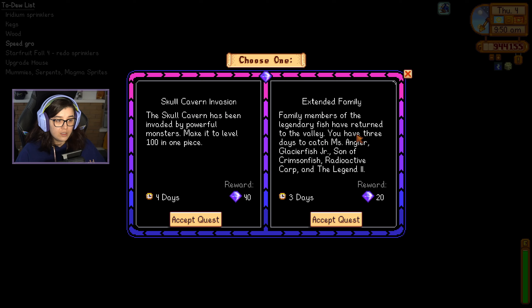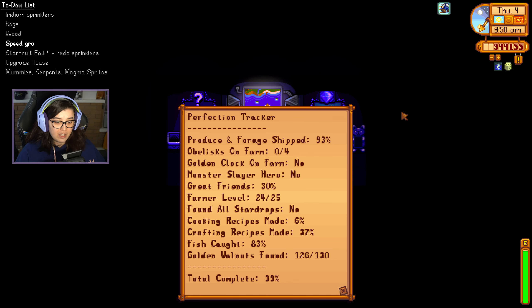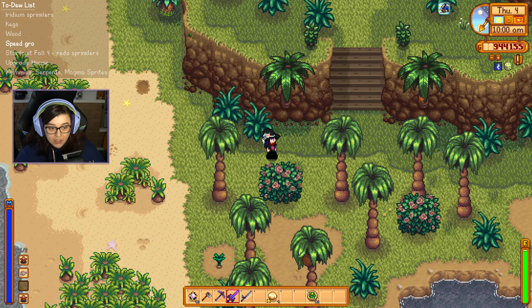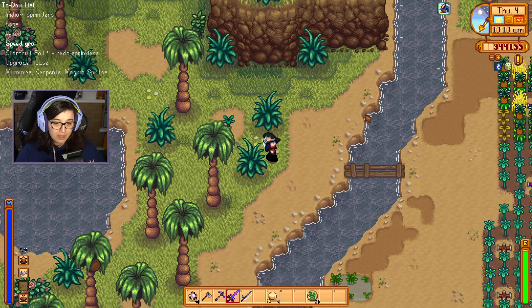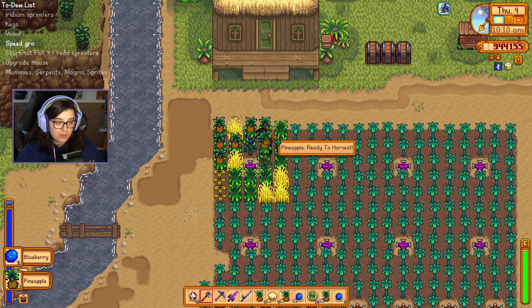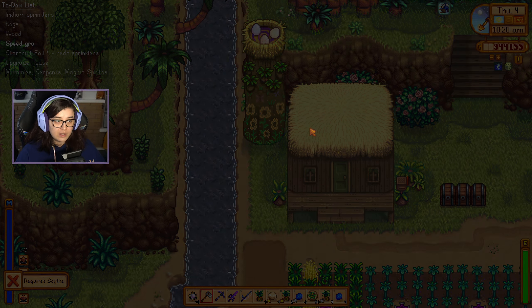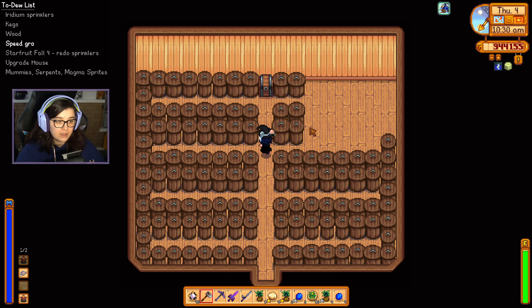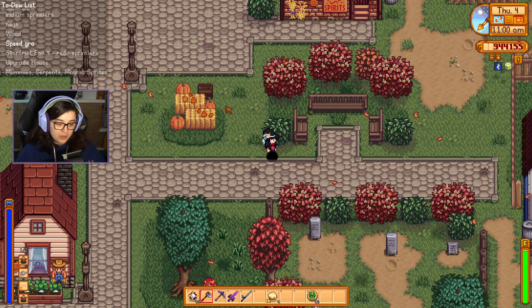Hopefully next time. Do we have any good key quests? Nothing that I particularly wanted — I'll accept the skull cabin invasion just in case. I don't even know how many key gems I've got — nine. Okay that's not really useful for anything. Looking at the perfection percentage just out of interest — we are very low, but that's because there are a lot of things that are not done yet. We'll get there one day. It's probably a good time to mention that this series won't be ending until we reach perfection, so plenty of content still to look forward to. Whilst I'm here I might as well pick up all of this stuff — we're obviously going to need some more stuff for our preserves jars, and it might actually be a good idea to handle the mummies and the serpents.